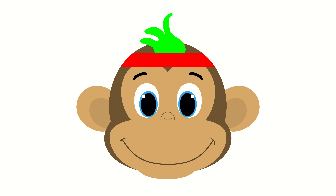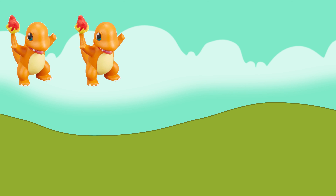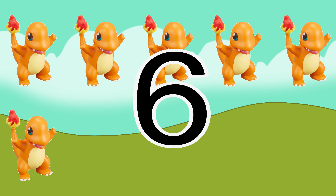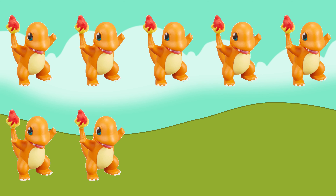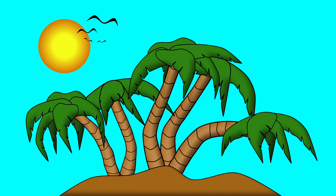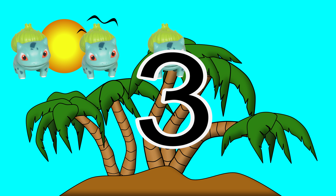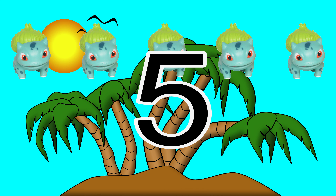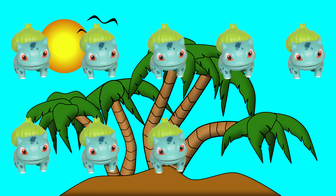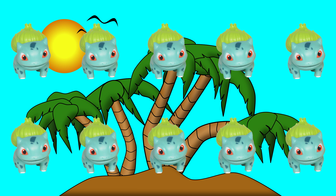Charmander, count to ten. There is one Charmander, there are two Charmanders, there are three Charmanders, there are four Charmanders, there are five Charmanders, there are six Charmanders, there are seven Charmanders, there are eight Charmanders, there are nine Charmanders, there are ten Charmanders. Bulbasaur, count to ten. There is one Bulbasaur, there are two Bulbasaurs, there are three Bulbasaurs, there are four Bulbasaurs, there are five Bulbasaurs, there are six Bulbasaurs, there are seven Bulbasaurs, there are eight Bulbasaurs, there are nine Bulbasaurs, there are ten Bulbasaurs.